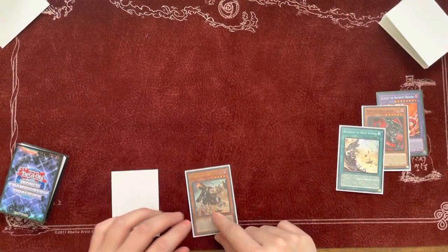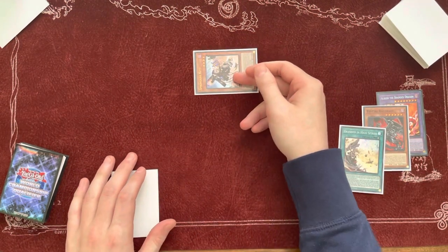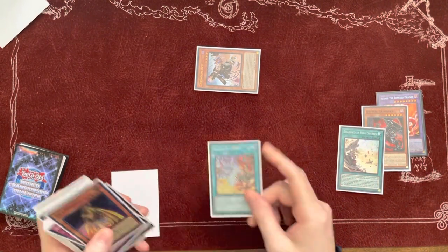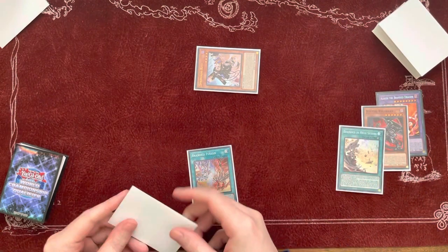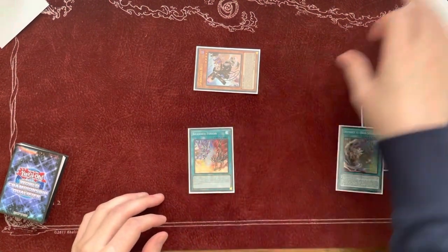Next, you'll use Spriggan's Kit effect because you have an Albas Fusion in the Graveyard to summon itself. When it's summoned, use the effect to add a Branded Spell or Trap from your deck to your hand. We'll add Branded Fusion, and then you'll have to put one card from your hand back into the deck.